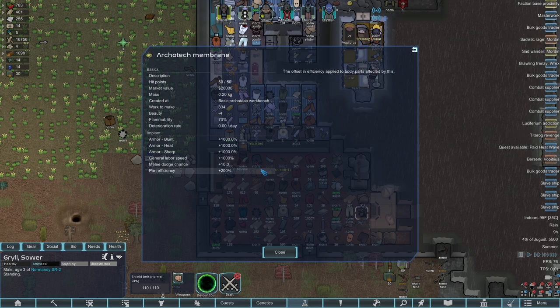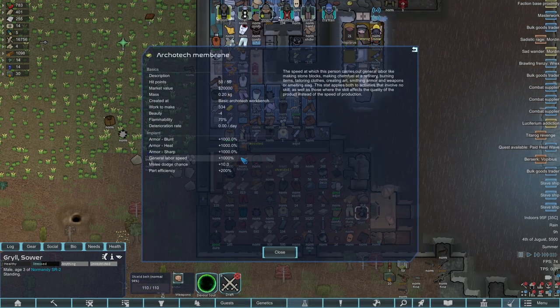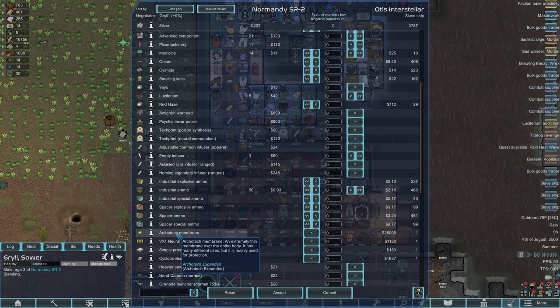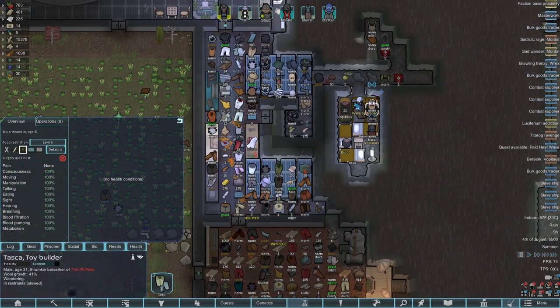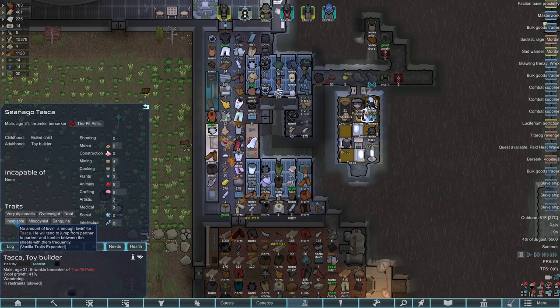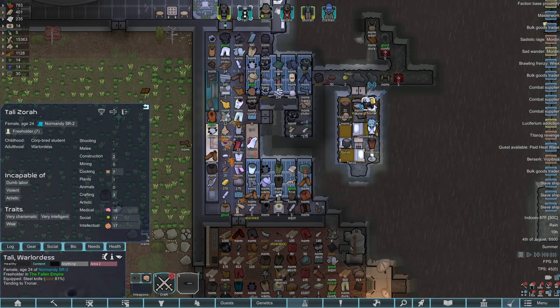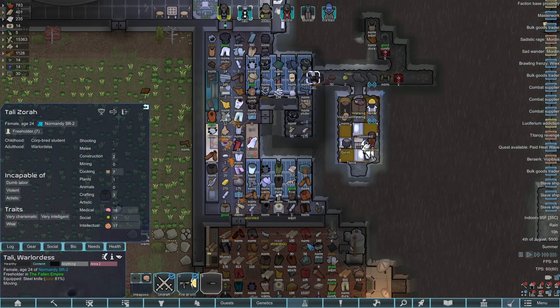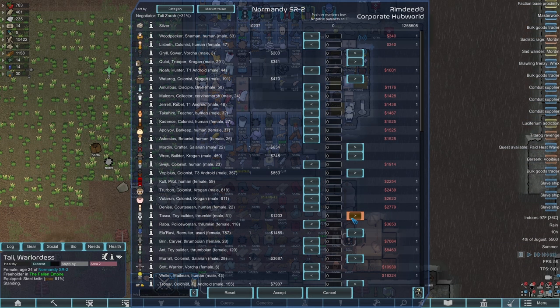What the heck is this thing — an Architech Membrane with a market value of 20,000! It gives 1000% extra armor, though I think armor caps out around 200. It also increases general labor speed by 1000%, melee dodge chance by 10, and part efficiency by 200%. We could potentially afford this for 28k. Who to give it to though? Maybe Morden — that general labor speed would allow him to make stuff quicker, make him really tanky, and he's also tough. This could be epic: a perfectionist just cranking out stuff. Challenge accepted. Can we farm 28k — well actually 18k more — in 1.9 days?